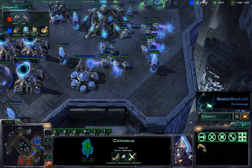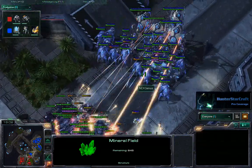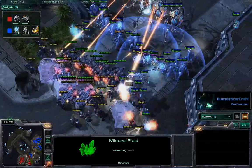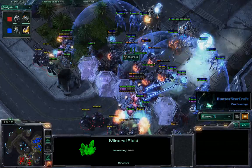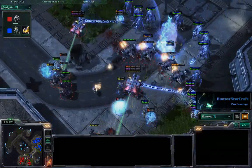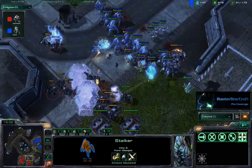Both players getting pretty mined out at this point. The natural still has some resources, but this is going to be a big exchange. Those Vikings overhead going to try to get some shots off on the Colossi. The Marauders are in good position, but again with the force fields — excellent placement — and guardian shields as well, very useful in this situation. All the Colossi do go down. Continuing to push in, Genius is trying to take out these Marauders.